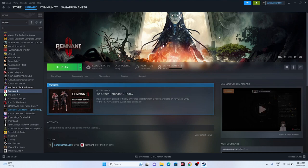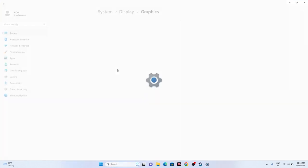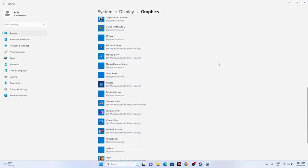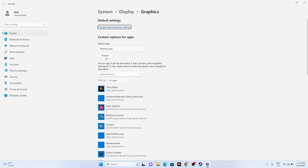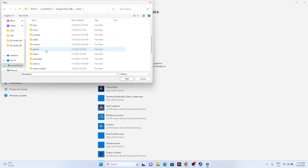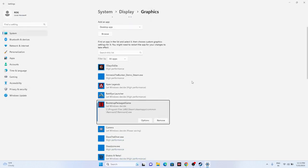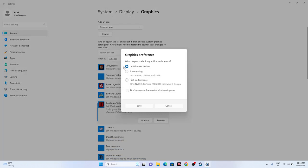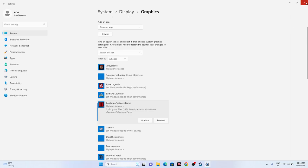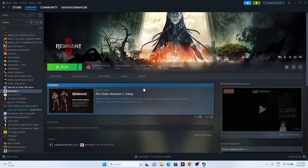Next, run the game on the dedicated graphics card. Search for 'Graphics Settings,' click Browse, navigate to Program Files (x86) > Steam > steamapps > common > Remnant 2, select the executable, and add it. Then click Options and set it to High Performance. Click Save, then go back and try launching the game. This worked for many users.